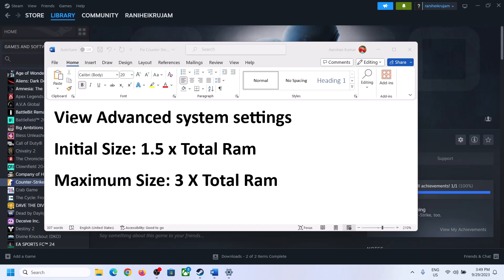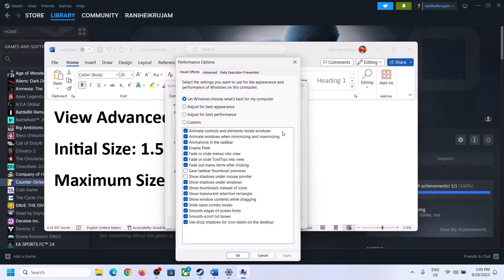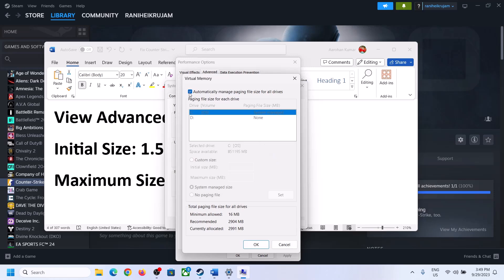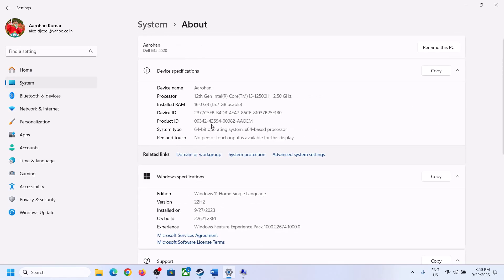The next step is to increase the virtual memory. Type View Advanced System Settings in the Windows search box, click on it, then click the first Settings button, go to the Advanced tab, and click Change. Uncheck the box which says Automatically Manage Paging File Size for All Drives. Select the drive where the game is installed, then put a check on Custom Size. For initial size, the formula is 1.5 times your total RAM in MB. Check your total RAM in Windows Settings under System > About.